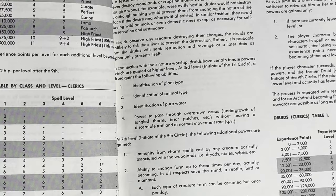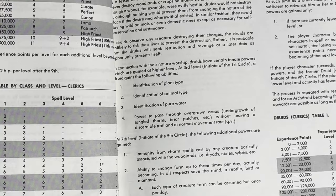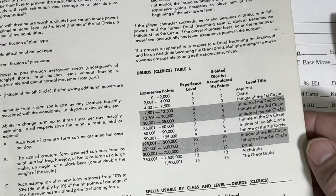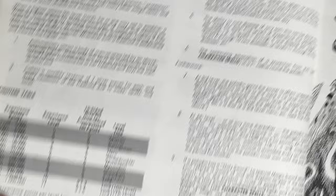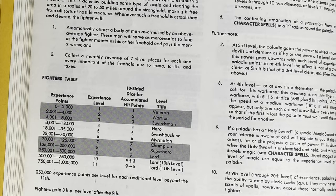Even the druids have titles — Initiate of the First Circle, Second Circle, and so forth, up to Arch Druid. These level titles give characters ways to talk to each other that indicate their abilities and levels without just saying 'I'm a level five fighter.' You could say 'I am a Swashbuckler' — it sounds more exciting. It's a shame they did away with those.